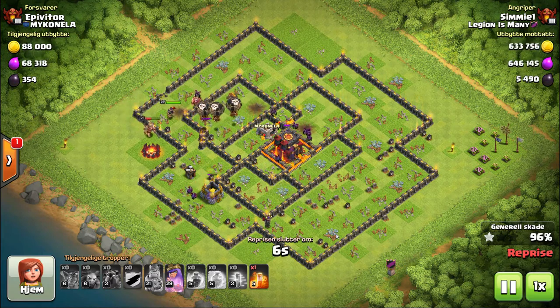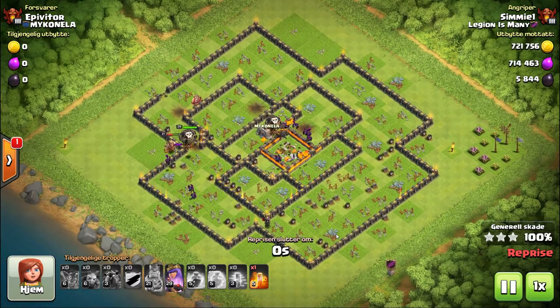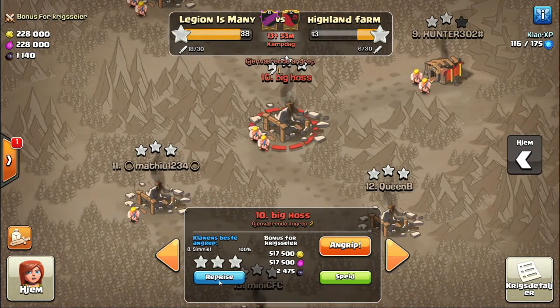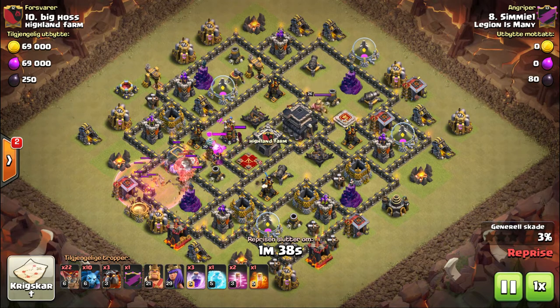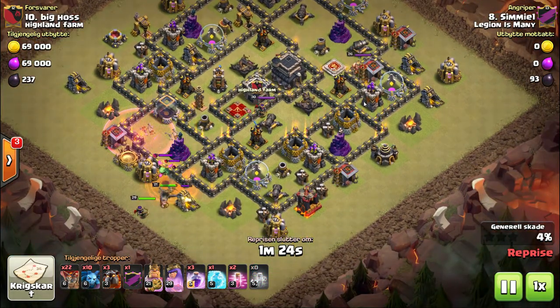Simio — I believe the next attack in the video is also Simio. This was a dip attack where he took his Town Hall 10 account and attacked a Town Hall 9. The base he attacked had already been attacked once, maybe even twice. It's important for your clan to have a system in place so that if a base is a top-10 base but not a Town Hall 11, you know your limits. Don't send five or six Town Hall 10s to try to three-star a base they're not gonna three-star when you can send an 11. It's not a guarantee, but the odds are much better — you have the Warden's ability, an extra spell, tons more strength.